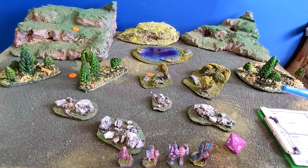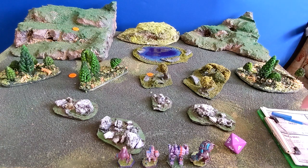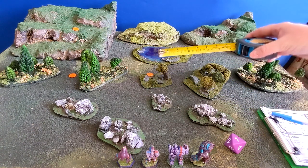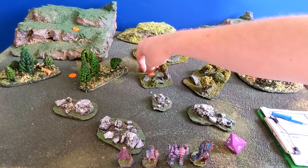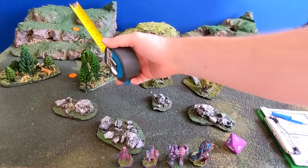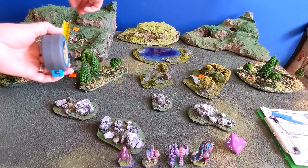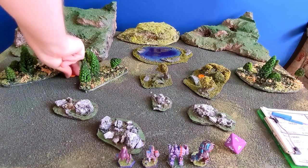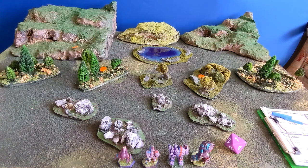We're on turn one, and the sensor ghosts move first. The one in the middle doesn't like being exposed, so he jaunts over into the heavy trees. The one near the mountains will half his movement going over terrain and scurries down unseen. The third one jaunts into the trees as well. Easy. Now my guys get their activation.